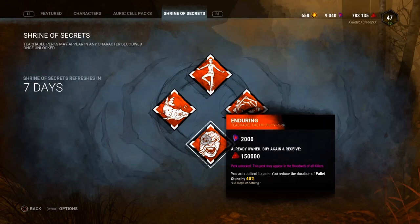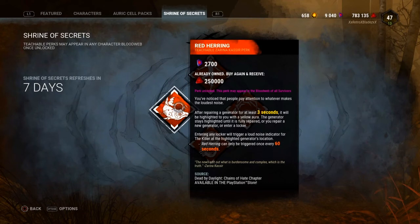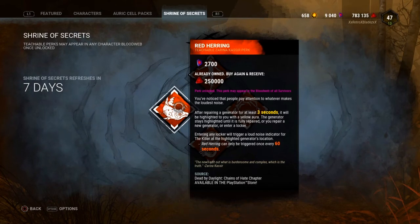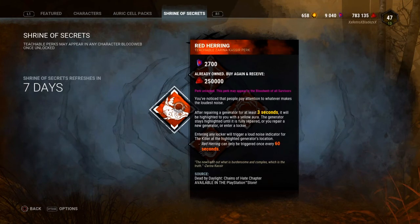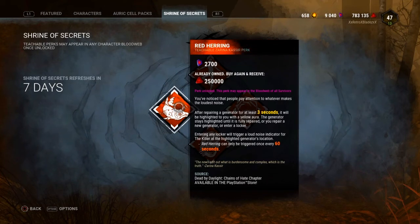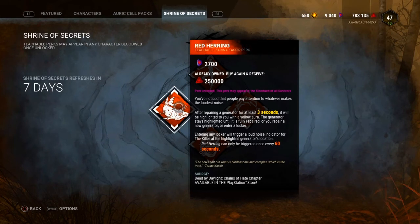The fourth and final perk is called Red Herring. This is Serena's teachable perk. After repairing a generator for at least three seconds, it will be highlighted to you with a yellow aura. The generator stays highlighted until it is fully repaired, you repair a new generator, or you enter a locker. Entering any locker will trigger a loud noise indicator at the highlighted generator location for the killer. Red Herring can only be triggered once every 60 seconds at level one, 50 seconds at level two, and 40 seconds at level three. I'd rate this perk maybe a 5.5 or 6.